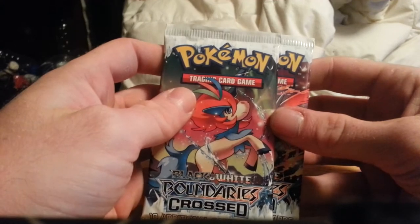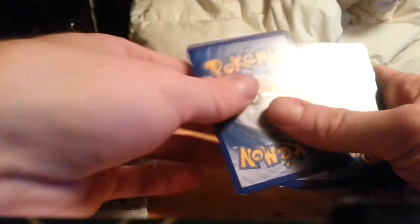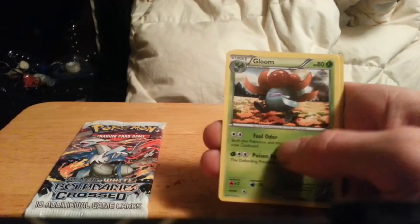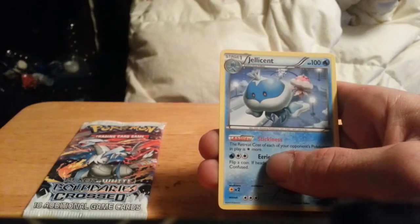Now we move on to our two Boundaries Crossed packs. Opening the Keldeo pack first — it'd be really cool to pull Keldeo EX for my girlfriend who's building a Keldeo Blastoise deck. We have a Patrat, Spoink, Charmander, Snivy, Switch, Minccino, Gloom, Herdier, a Gloom reverse, and a Jellicent. Again, Jellicent.